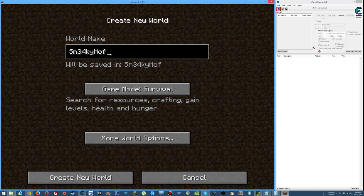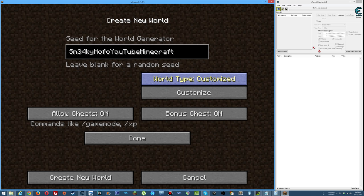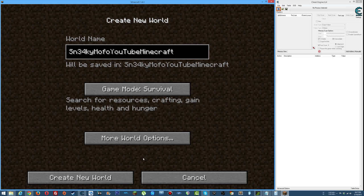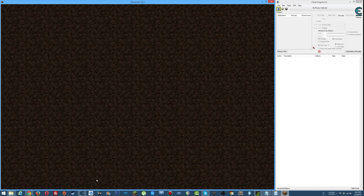We'll call this world 'mofo YouTube Minecraft' and use that for the seed too: 'sneaky mofo YouTube Minecraft.' Generate structures on, bonus chest enabled, cheats off, large biomes. There we go, creating the new world.